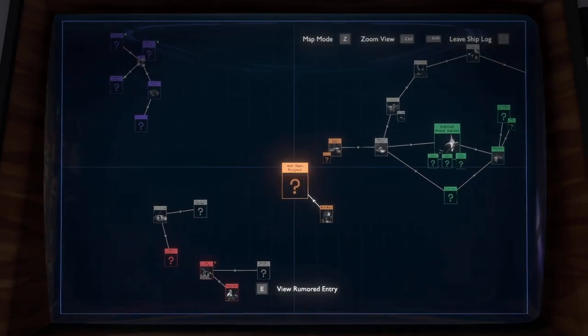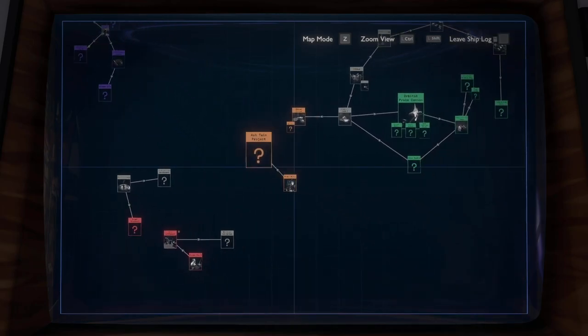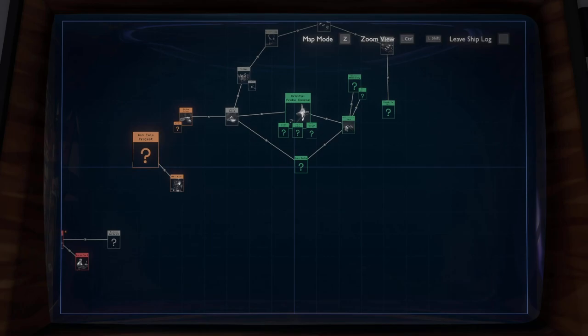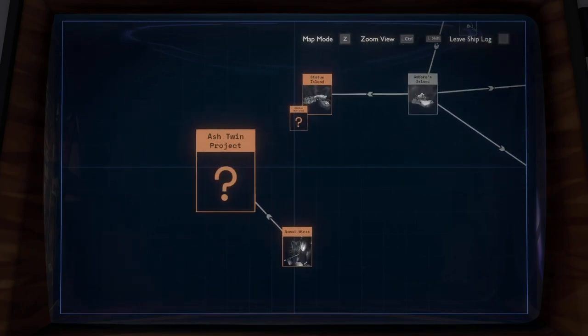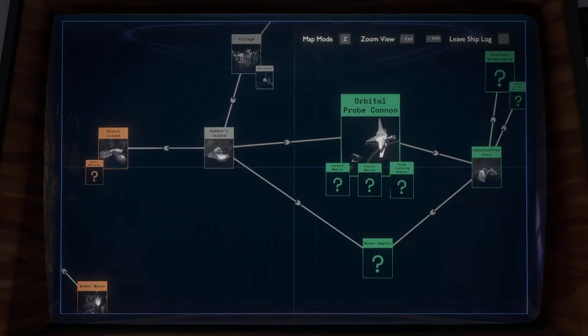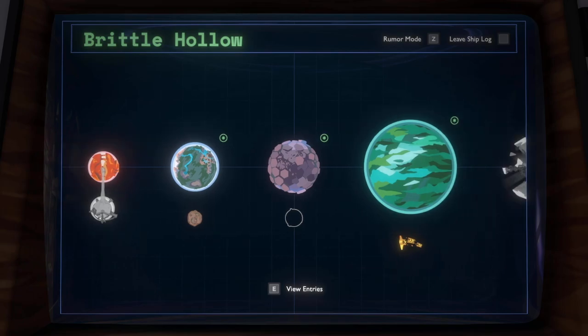Quantum Signal. Tower of Quantum Knowledge — which we didn't get to go into. Let's go back to Brittle Hollow once more. If we die again, if we don't finish, I would move on to Dark Bramble.